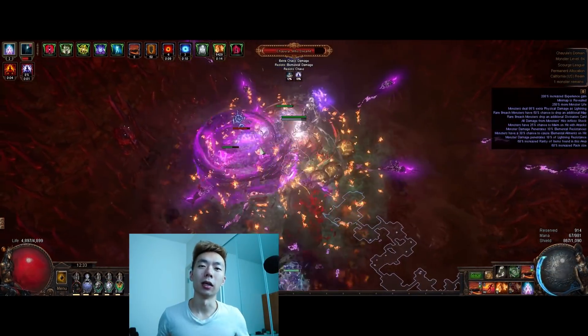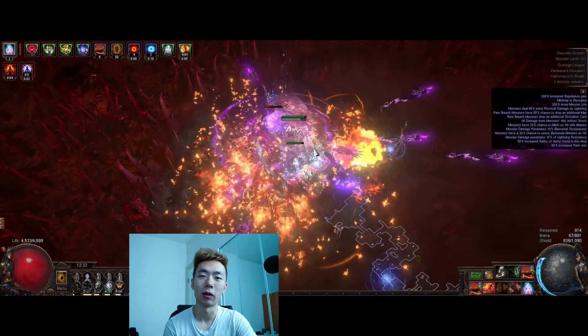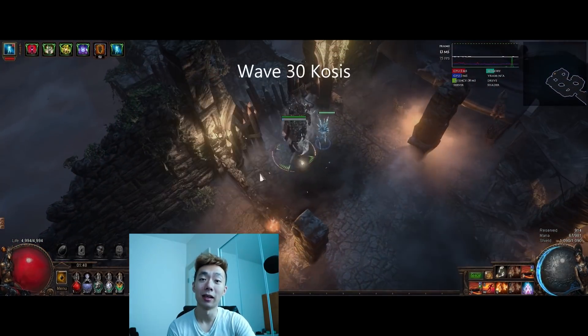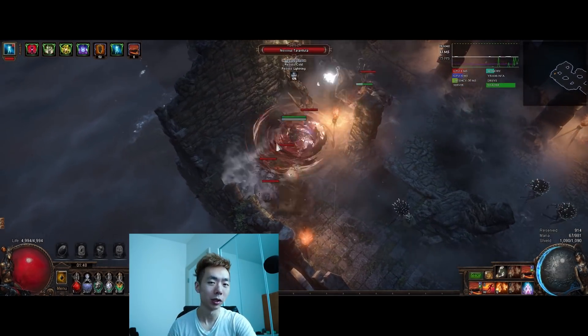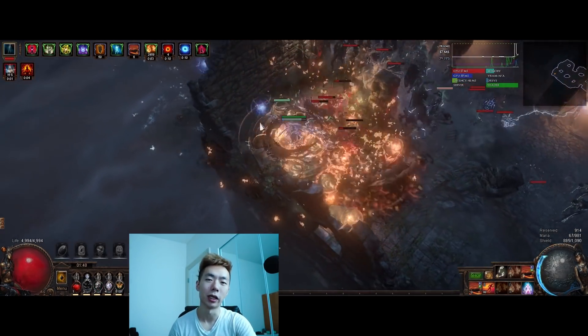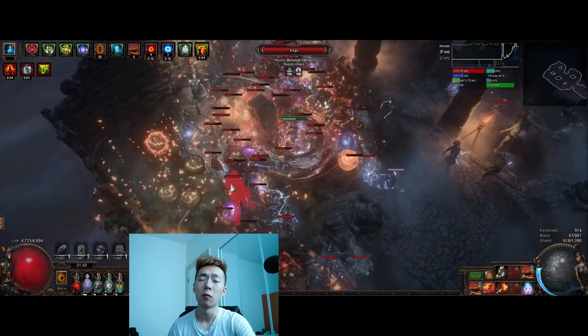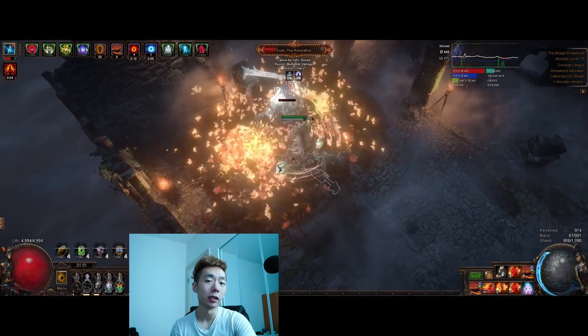This is the new Double CoC — it's three times as tanky as the prior iteration, it has no watcher's requirements, and it's the build I've been using to farm all the uber content this league. It's also what I'll be taking into the deepest depths of delve. Path of Building isn't particularly useful for gauging the power of this build, but you can already see that I can face tank a flawless Uber while killing it in a pretty reasonable time — under 10 seconds.